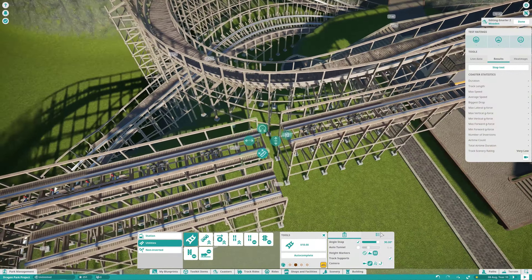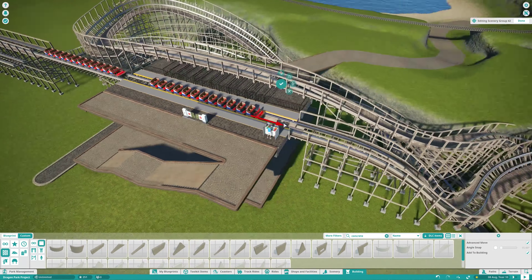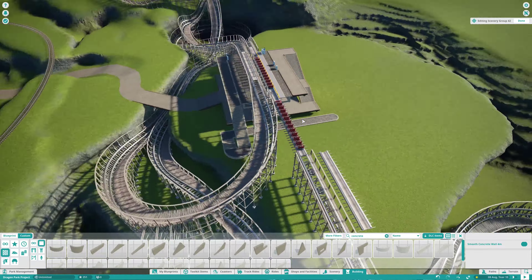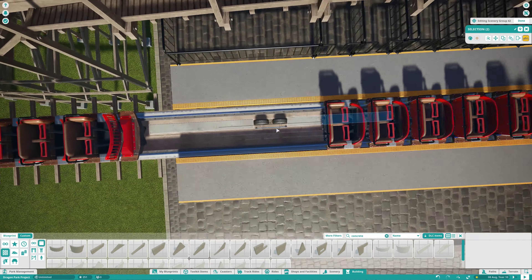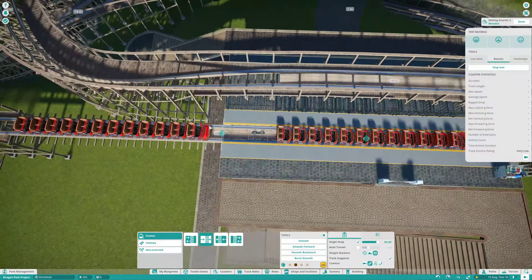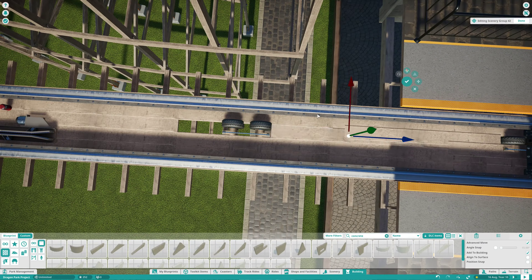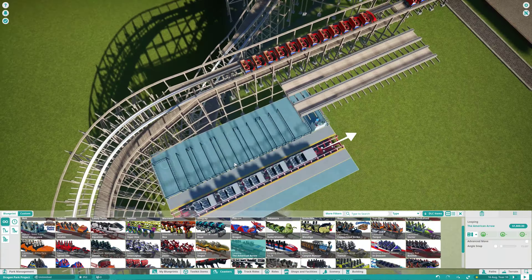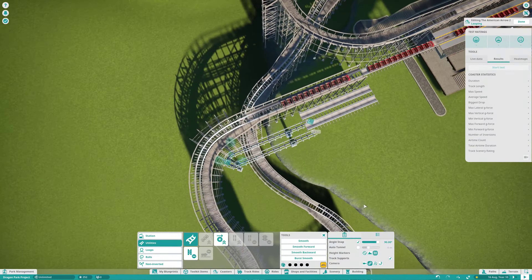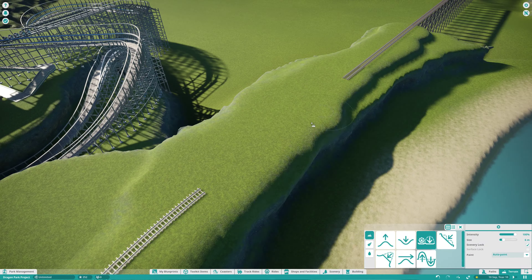I also decided to fill in the track with a bit of wood and add a small switch track, which I initially built out of wood. Looking at reference pictures, I quickly realized these switch tracks are actually made of tubular steel track, which looks a bit like the aero track, so I switched to that. I'm definitely going to add a maintenance shed there because GCIs always tend to have them — it's a big feature. I don't want to add too much scenery at first because it starts to lag the game, and I want to finish this park.